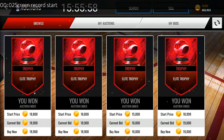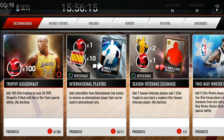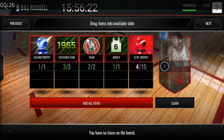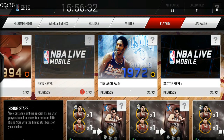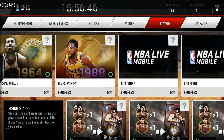Welcome back everyone! Today I have something different. Yesterday I built a legend — Tiny, I actually built him for under 300k because his collectibles were super cheap. I sniped them and sold him for a good amount of profit. Now I just sniped all these trophies and collectibles for Bill Russell, the 94 overall.